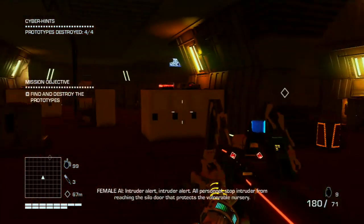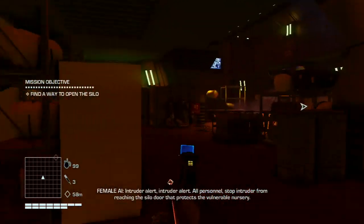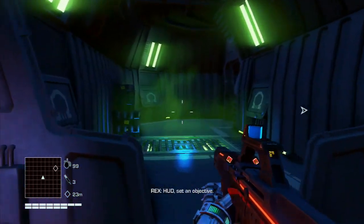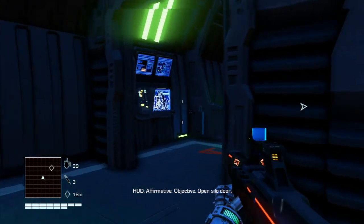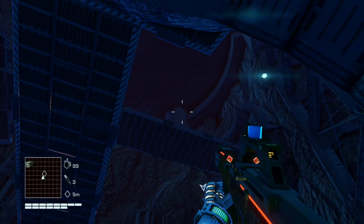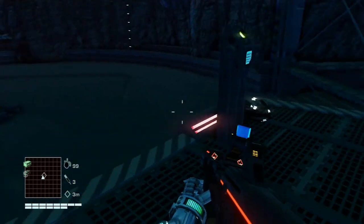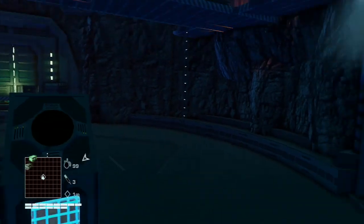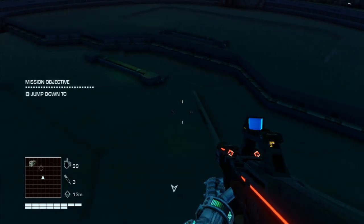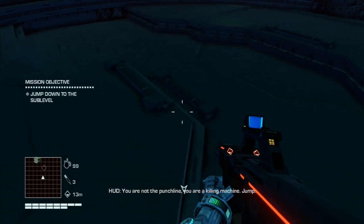Objective complete. Intruder alert! All personnel, stop intruder from reaching the silo door that protects the vulnerable nursery. HUD, set an objective. Objective: Open silo door. They really love the AIs that are too helpful, even when they're not supposed to be. Objective complete. Jump down to the sub-level. Are you kidding me? You are not the punchline. You are a killing machine. Jump.